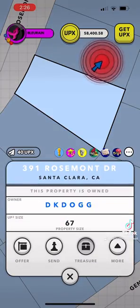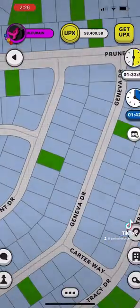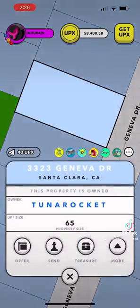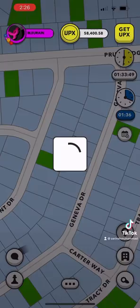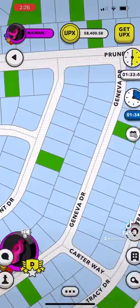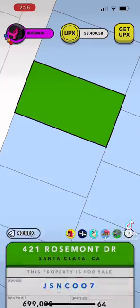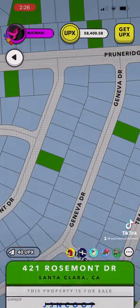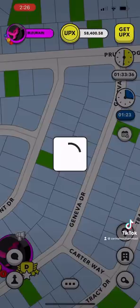When the arrow is really fast, it means the treasure is right there. So when it's beating really fast, start looking around that area to find the cheap visit. I keep clicking around — it keeps being 40, so I'm looking for a cheaper one. There's a 20 and a 30, so I check those out.